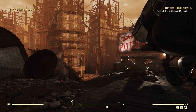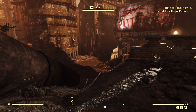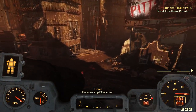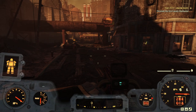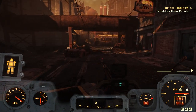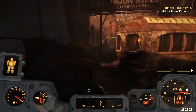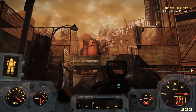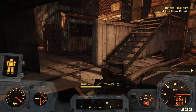Here we go, back in the pit. Let's break out the power armour and go and hunt down some fanatics. I'm going to get my gun out — according to my compass pip down there the first fanatic is somewhere in this direction. You get a little look at how cool the streets look in Pittsburgh — very different to Appalachia. Obviously it still looks like Fallout 76, but still clearly a different environment and it's pretty cool.